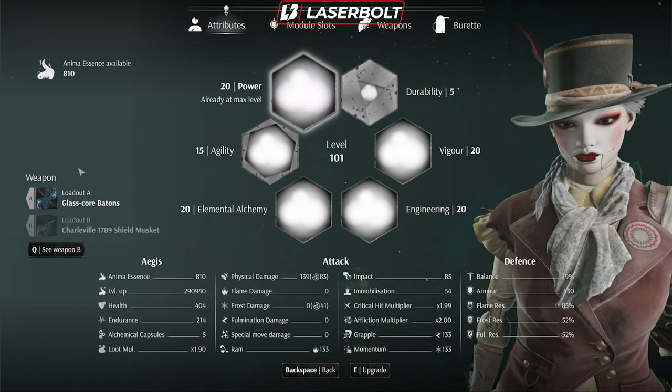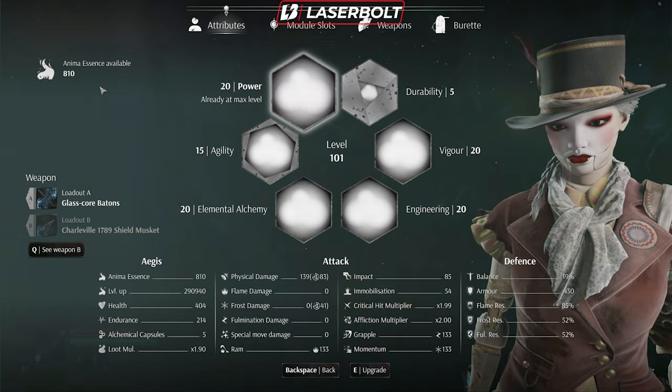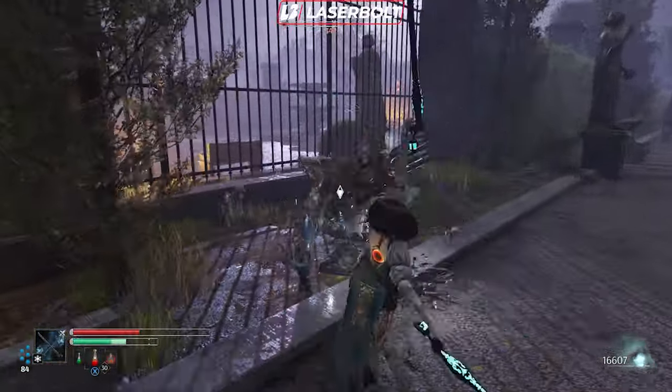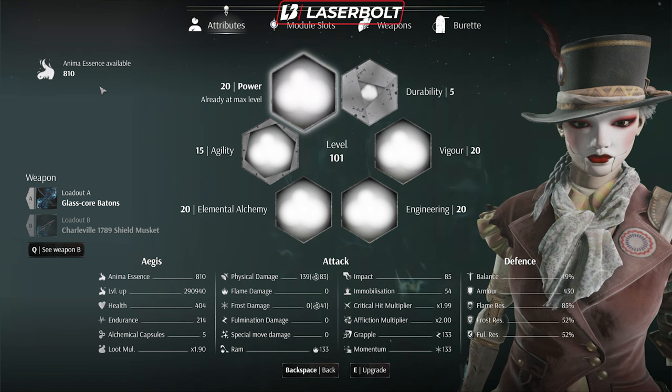In order to level up, you're going to need something called Anima Essence. This Anima Essence is found in multiple ways, but theoretically the easiest way you're going to come across it is by killing enemies. The more enemies you kill, the more Anima Essence you're going to get.